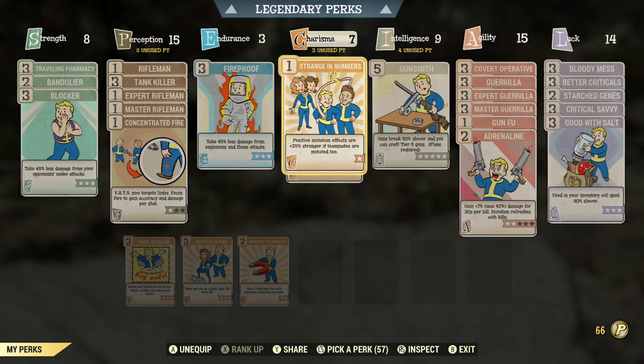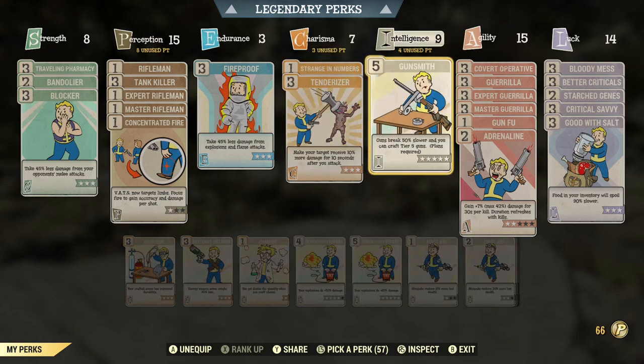You can also see I have three unused points — that's from some of the legendary specials. There are 11 points shown and then four more that I'm not using, so this is just the base 56 special points total that I'm using.